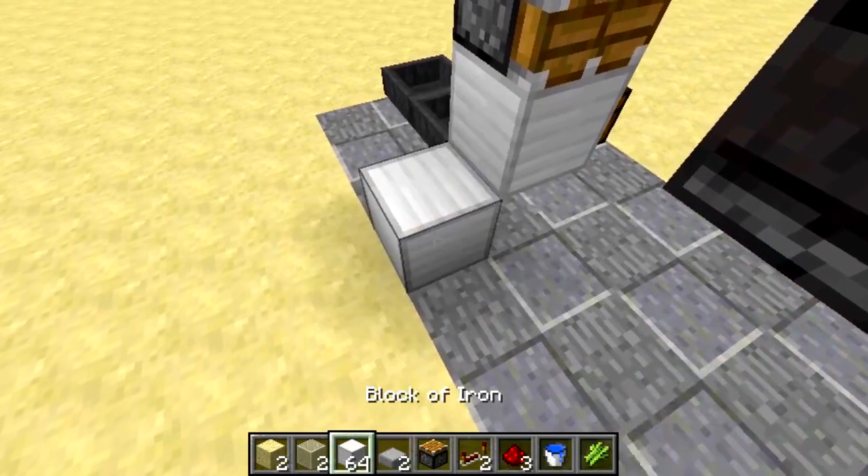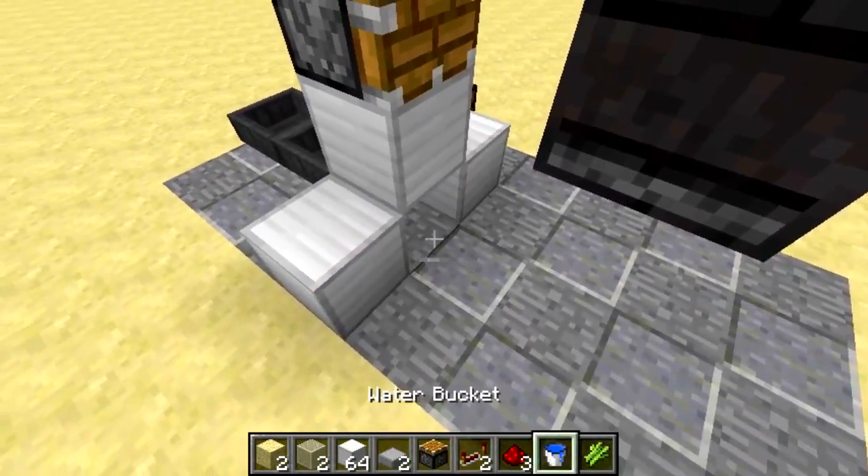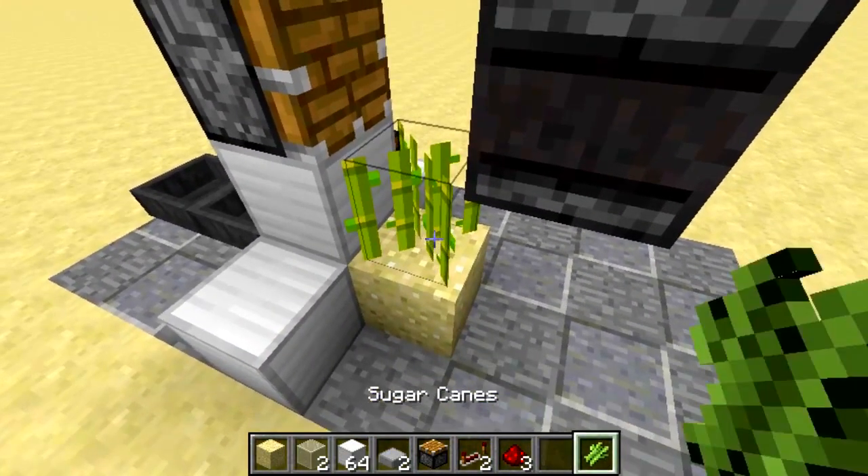Next you want to remove this block, place blocks around it, place water here and sand here. Then obviously just place the sugarcane down.